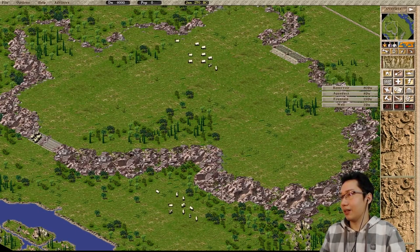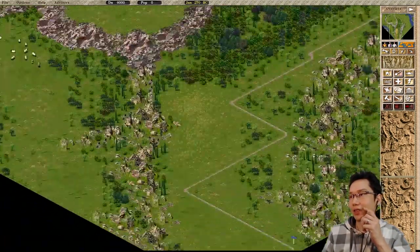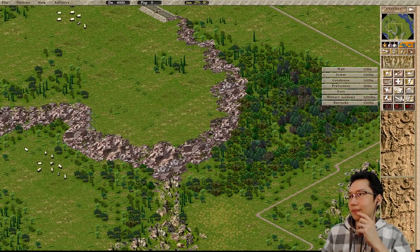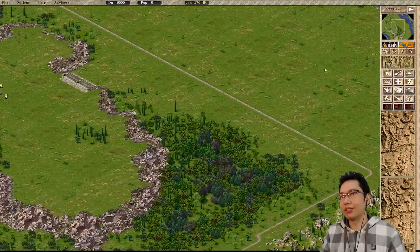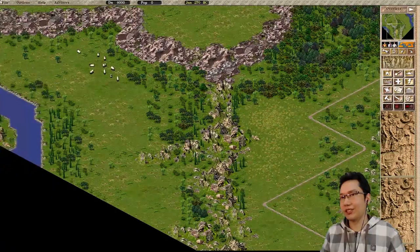Let's check our raw materials: clay pit, iron mine — so we can produce weapons. That's going to be our main export. Under farms we have wheat, vegetables, and olives. Farmland is just down here. How do we deal with that? How do we feed our people? He did mention imports — they sell furniture, we could import meat maybe.